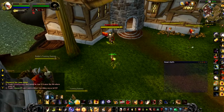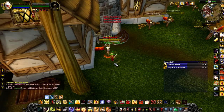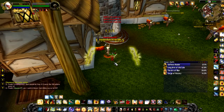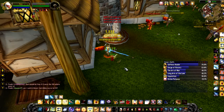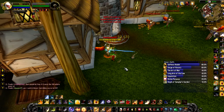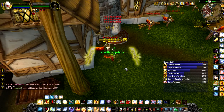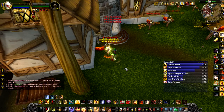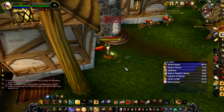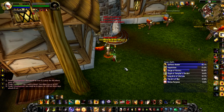So you start Exorcism, Crusader Strike, Judgment — no Art of War proc — so I'm going to continue with Crusader Strike, Judgment. I'm going to get my Inquisition up, I'm going to spend these procs, and reset Holy Power: number 1, number 2, number 3. I'm going to reset because I've got an Art of War proc — Holy Power 1, 2, 3, 4, 5 — Templar's Verdict, Crusader Strike, Templar's Verdict.